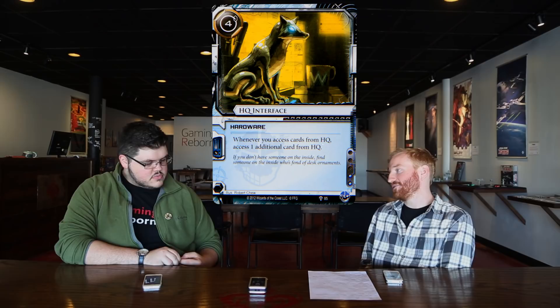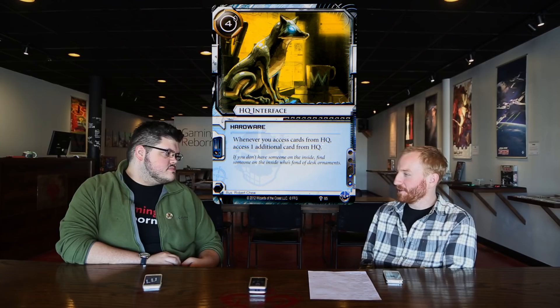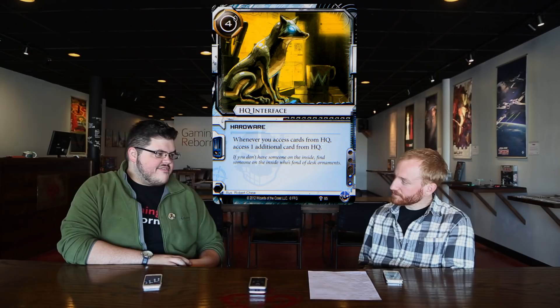With Vigil, you'd want to keep a higher hand size to prevent trashing from the hand — the lower that hand gets, the better it is for Ed Kim. I put a couple HQ Interfaces in because I wanted to lock it down, drop an interface, and always access two. I don't necessarily want to access five; I just want to always have two accesses. Can't purge out of it — that's been the benefit of HQ over Nerve Agent.